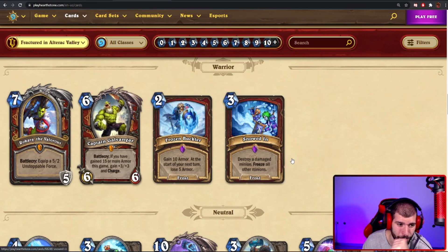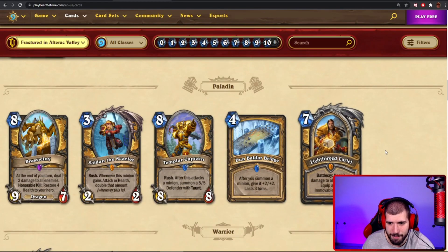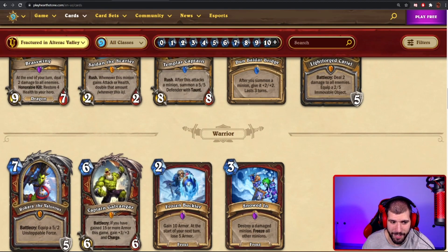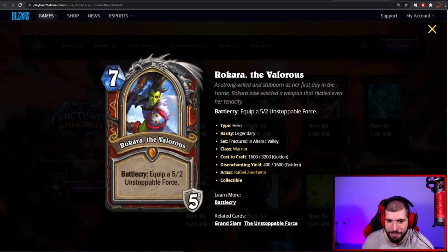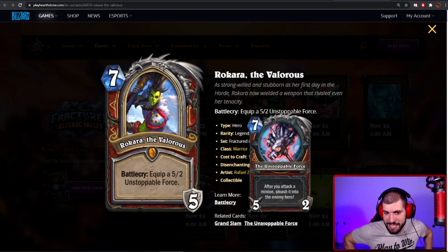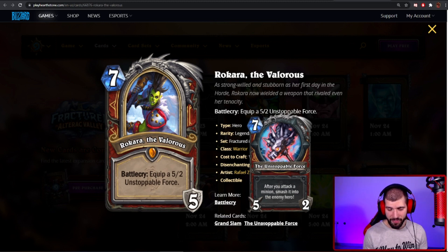And the last hero card is for Warrior: Rakara the Velerys, a 7-mana hero card. Battlecry: equip a 5-2 Unstoppable Force weapon. If you remember, Paladin got the Immovable Object, so that's a very cool cross-reference between the two. I wouldn't be surprised if they actually have a line together when they face each other — immovable object vs unstoppable force would be pretty fun. With Unstoppable Force, when you swing at an enemy minion, that minion is also going to attack the enemy hero. I think it works that way whether or not the minion is killed — it always gets smacked.